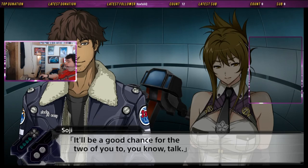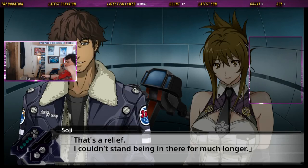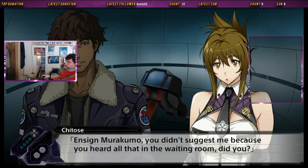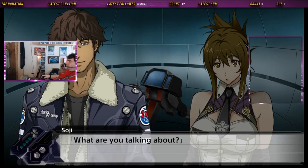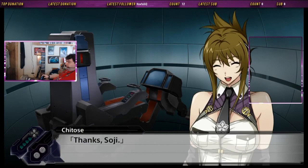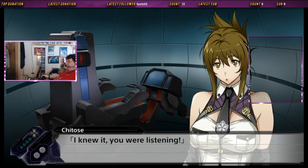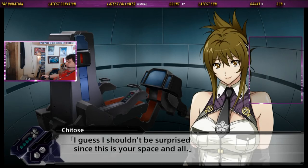...a chance for two of you to talk. I suppose I'll do it. That's a relief — I couldn't stand being in there for much longer. Ensign Murakomo, you didn't suggest me because you heard all that in the waiting room, did you? What are you talking about? Anyway, I'll be waiting for you in reception in 10. I have to go report to the tactical officer first. Thanks, Soji. I have a question regarding your recent behavior. I knew it — you were listening. I guess I shouldn't be surprised since this is your space and all.